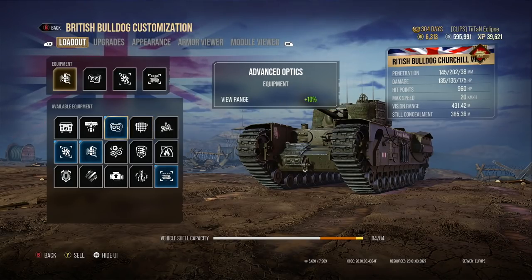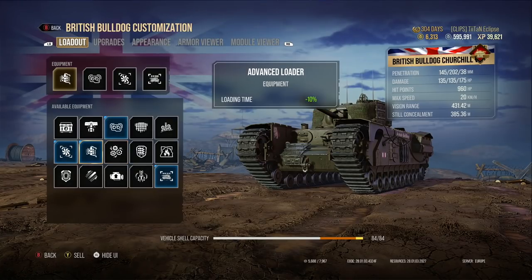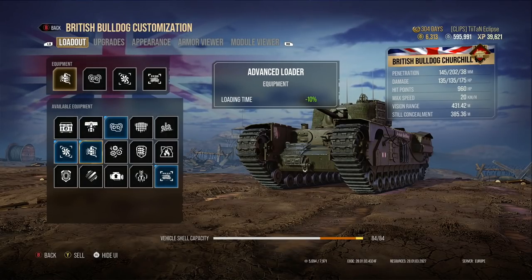The spotting on this tank is 431.42 metres with a few crew perks. That's more than enough at tier 6 to outspot opponents, even light tanks. What I found is if you can combine your damage and your assistance damage, you can have some fantastic times when you come up against the tier 7s in the game.